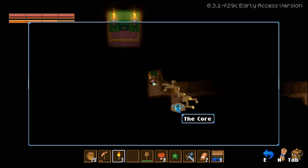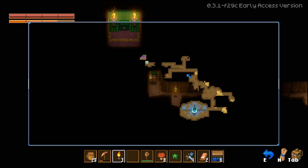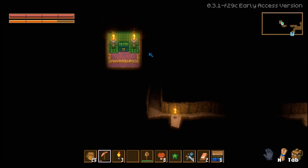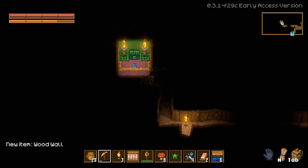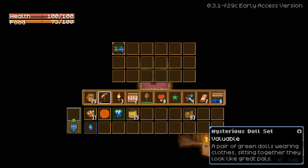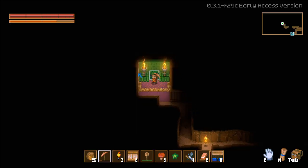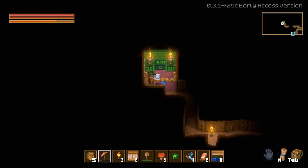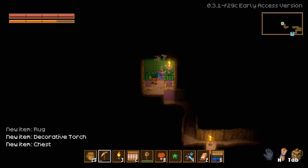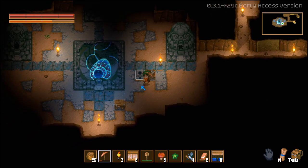We've just been digging not even that far from our core and we already found one of the lootable items. There are chests and random things, and there are enemies as you get deeper. We came across a mysterious doll set — anything that says 'valuable' on it is meant for selling. When you find cool places like this you can hit the tiles, pick up the rug, take the chest, the torches — you can take everything. Let's grab all the stuff and head back to base because it's time to start cooking.